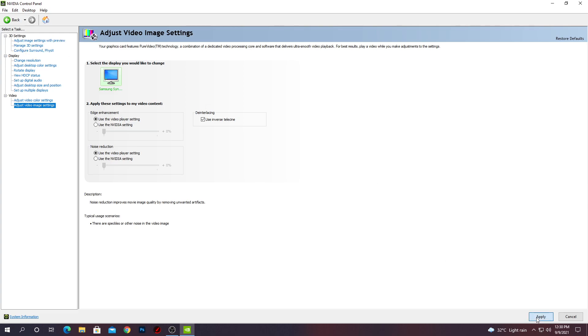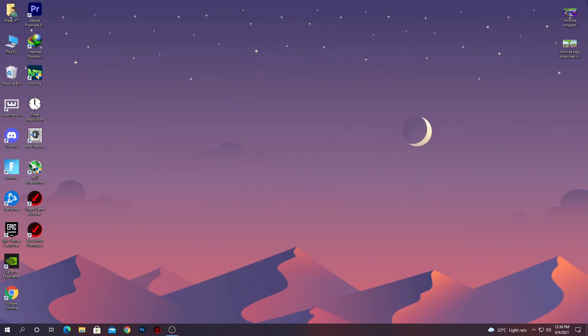After doing all the settings in the Nvidia or AMD control panel, hit the Apply button. Now it's time to do the settings for our Fortnite in-game color blind and brightness settings. Go ahead and launch Fortnite on your PC.